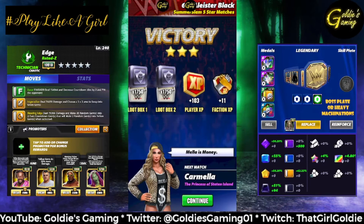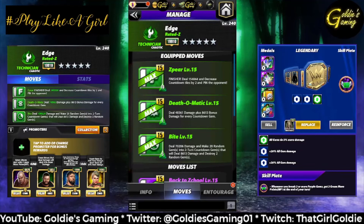The 5-star moveset runs triple green. The 5-star move is The Bite at 5 MP: deal 70,206 damage, make 20 random gems into two-turn countdown gems, deal 8,613 damage and destroy two random gems. Thought process: hit The Bite, hit the Death-O-Matic, swipe a gem, hit Death-O-Matic again, swipe, load the finisher.